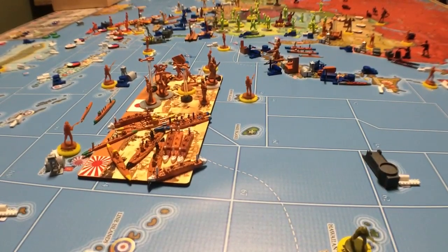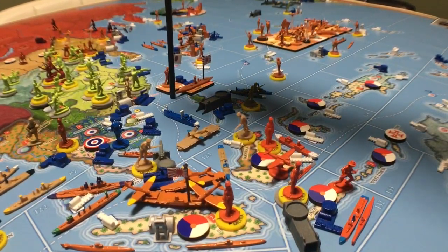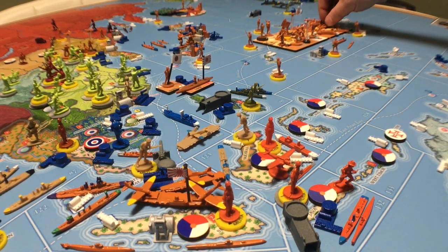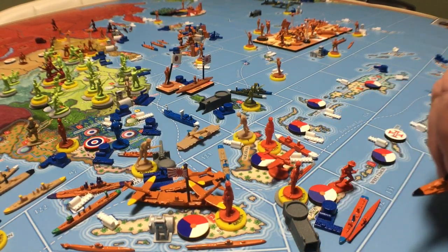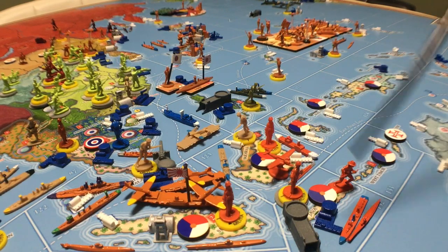We're going to do things in a specific order because it matters. Everybody in the pool is up here in Formosa. There's a new thing called screening force — you can fight somebody and then keep going. We don't need to do that because we're not at war yet, but we have to do it in the right order. We're not going to declare war on the Netherlands right now. What we're going to do is move the units down that we need first.